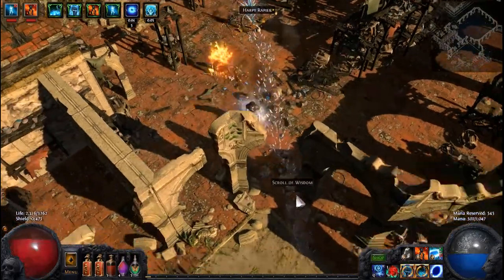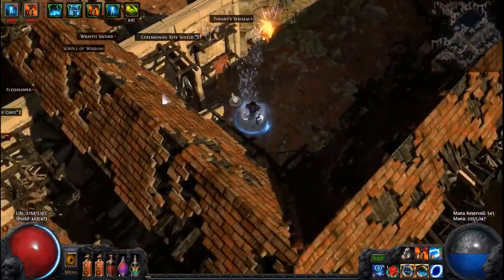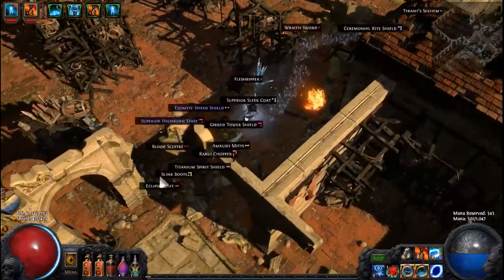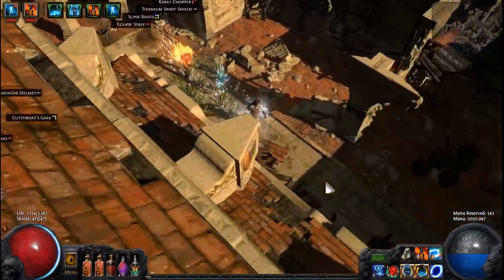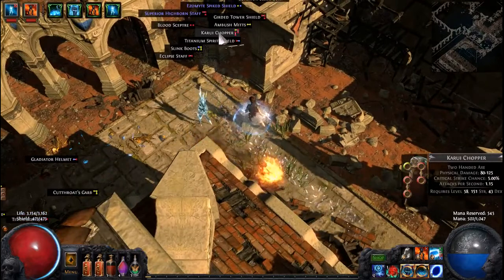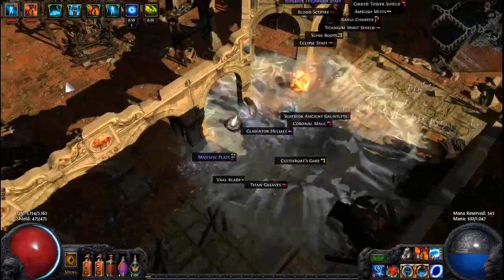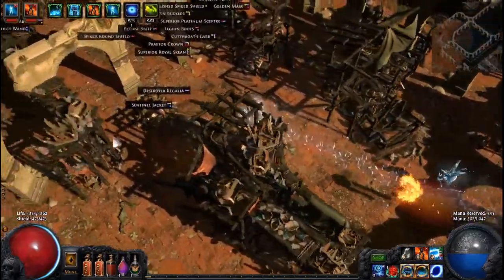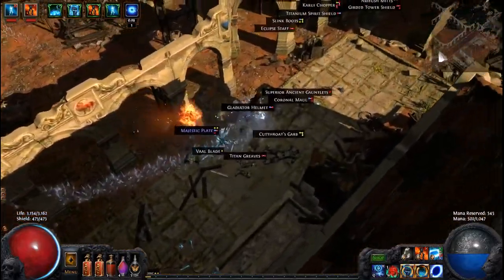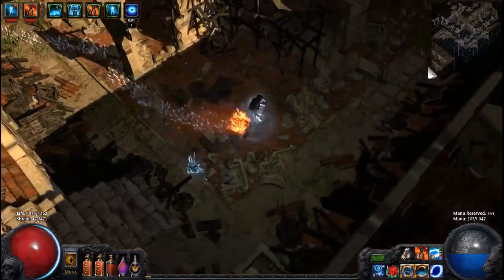Yeah, because we did up there so we'll go back down here. Good thing I came back — look at that, I would have lost that scroll of wisdom. Oh, that was five-socket or five-linked, so I can give that away to somebody. Alright, where'd this guy come from? Guessing maybe I killed all his friends and family. No, I got no speed.